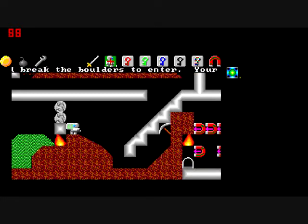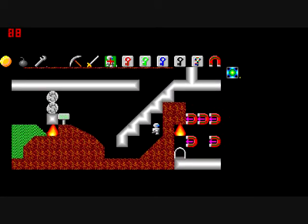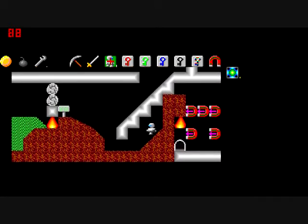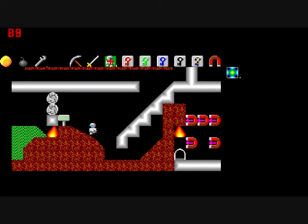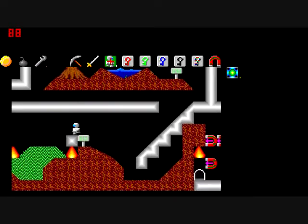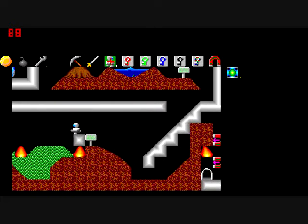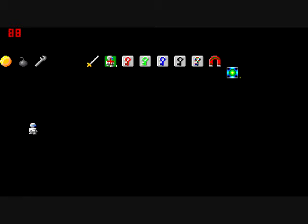Get the pickaxe and break the boulders to enter. Your mission will be described by the people you meet. Well, there's a pickaxe. Those are some badly drawn broken boulders, but... wow, there wasn't even an animation for it — they just disappeared. Whoa, where am I now? It's all dark up in here.